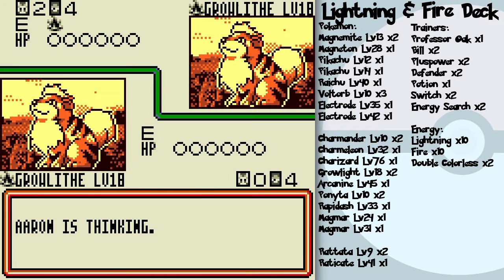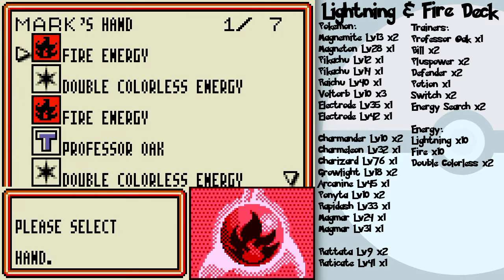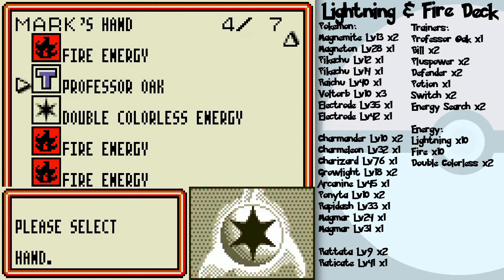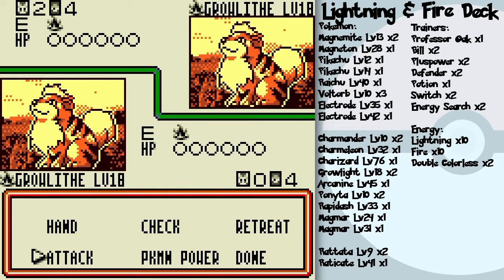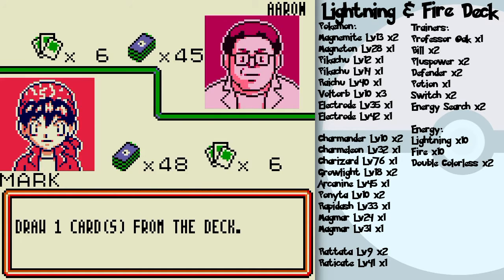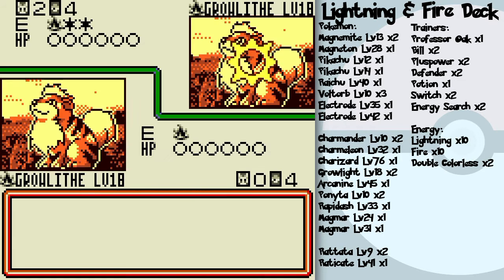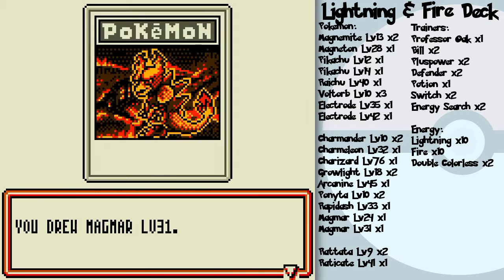Let's see how I fare against Erin even though I've got only one basic Pokemon. I've got Professor Oak so I'm not too worried. It's just a matter of getting that Flare powered up. He might be going Arcanine — that's a possibility with his fire and lightning deck.